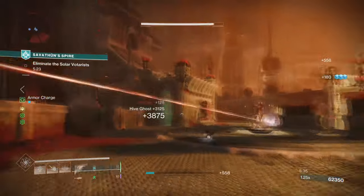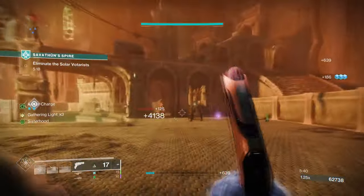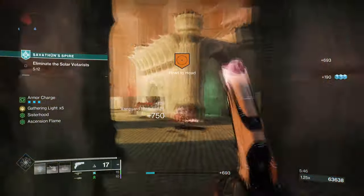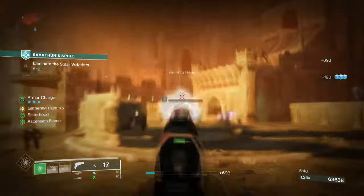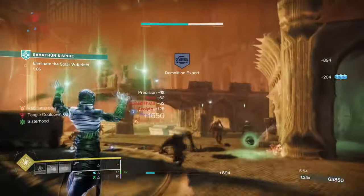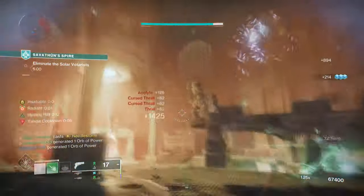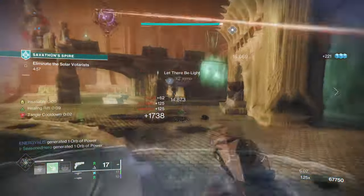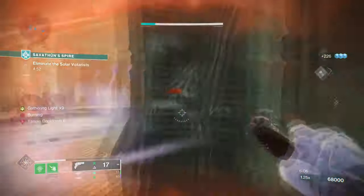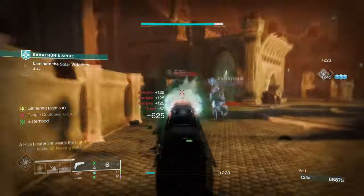The crazy thing about this build is that it isn't as new as you may think. This build was viable way back when Strand was first introduced because of how fast Warlocks can get their super. However, the only reason you'd never see it out in the open was because of how bad the exotic was back then. Now though, this exotic would be useful in a lot of content, and I can see it being specifically useful when paired with a Hunter and maybe Strand Titan or Void Titan because of the synergy they can both provide.